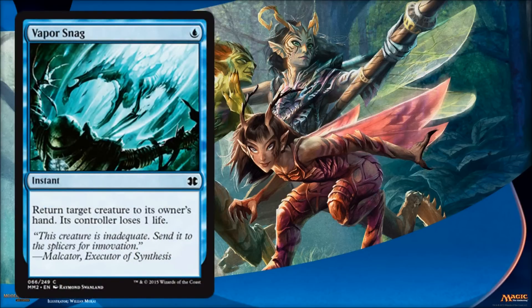Vapor Snag — this is awesome. If you've ever played with it in limited, and it has seen Constructed play as well, it's just very powerful. You get to return target creature to its owner's hand at instant speed. And the one life — okay, that's fine — but you're only paying one blue for this. This is just awesome, and it's at the common level, so expect to see a lot of this floating around your limited games.